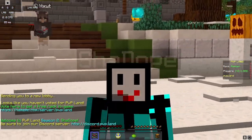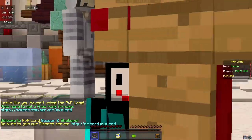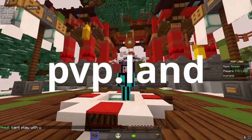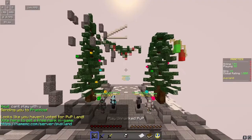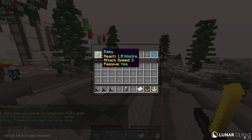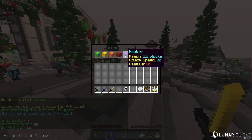Now I'm going to tell you how to actually practice all of this. There are two things you can do. You can go on PVP Land and simply go to practice, doing exactly what I was doing throughout this video — just fight a bot. It goes from easy, medium, hard, expert, to hacker. If you're a beginner I recommend using easy.